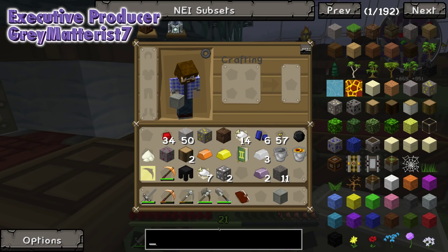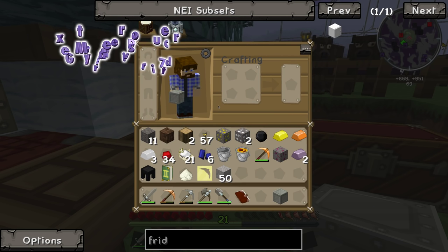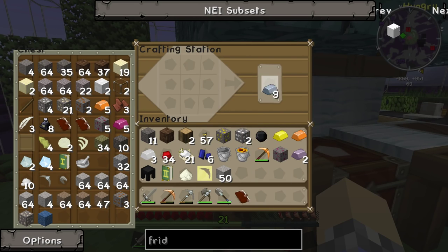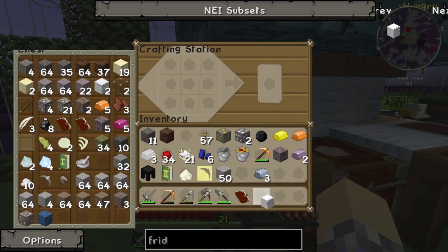Let's build a fridge — that seems like a good place to start. The recipe is an iron door and a chest. We can do that right now with the things in our inventory. We'll break this down to iron, break this down to blocks of wood. We'll build not a door — silly — build a chest. And then we'll build a door. And then we'll combine the two. It's shapeless. Into a fridge!